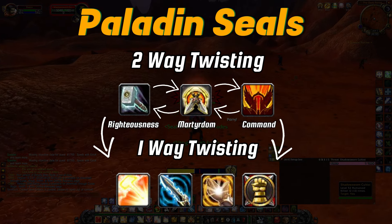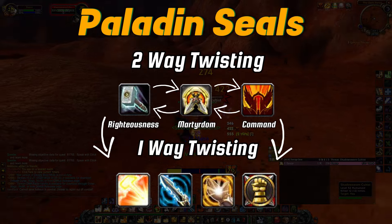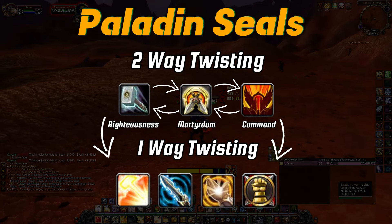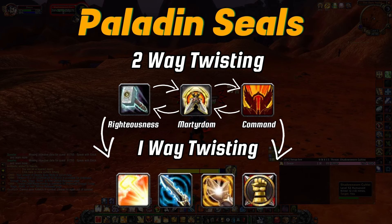You will see that some say two-way while others say one-way. What this means is that seals noted as two-way will be able to twist with one another no matter what seal you started with, and the ones where it says one-way must be twisted into from another seal.